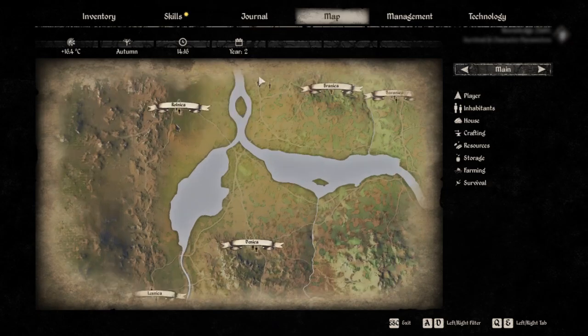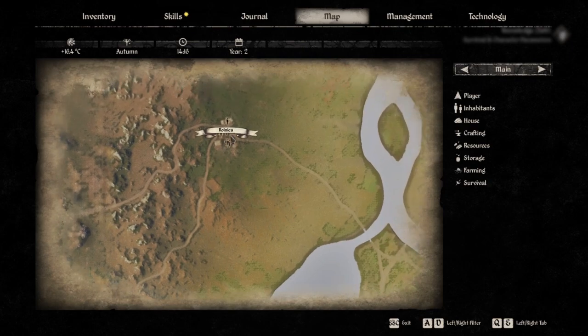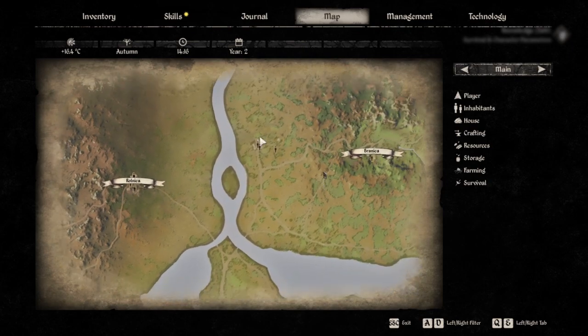If you take a peek over here, there are two little shop vendors at this little village right here. I think there's something over in Branica too. So you can just stock up and run your ill-gotten goods over here and sell them, reload a few times, and crank out a few thousand coins real quick.